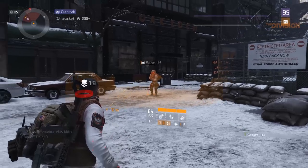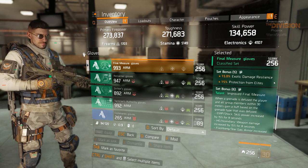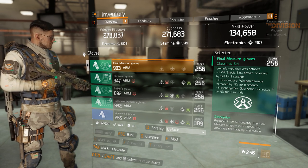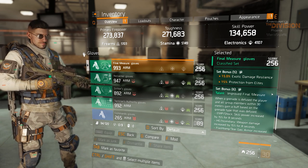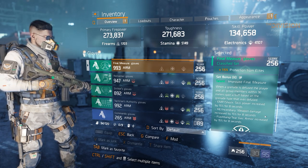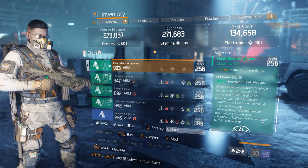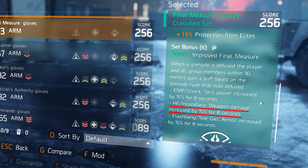Let's talk about the next classified gear set: Final Measure. Final Measure right now is pretty much everything it needs to be to be a cool and powerful gear set. The five-piece adds 15% exotic damage resilience and another 15% protection from elite. The six-piece is pretty strong because it gives buffs to the whole group depending on what type of grenade you defuse: an EMP or shock grenade boosts everybody's skill power by 15% for 8 seconds, a frag or incendiary grenade boosts weapon damage by 15% for 8 seconds, and a flashbang or tear gas grenade boosts everybody's armor by 15% for 8 seconds.